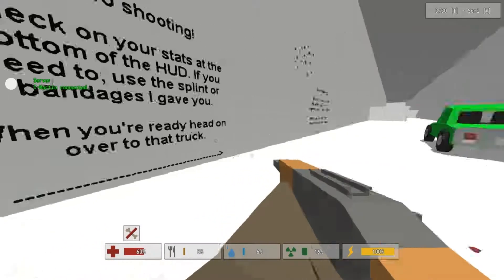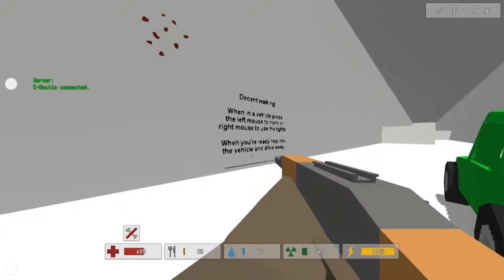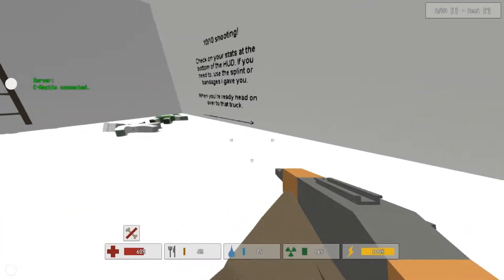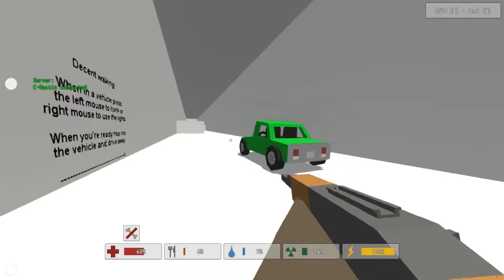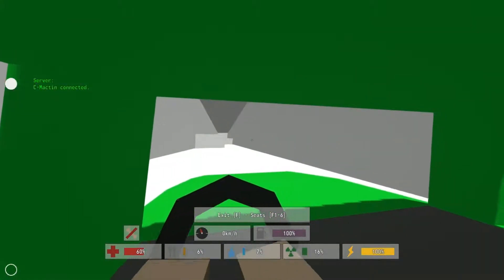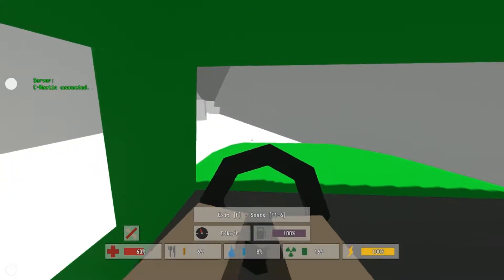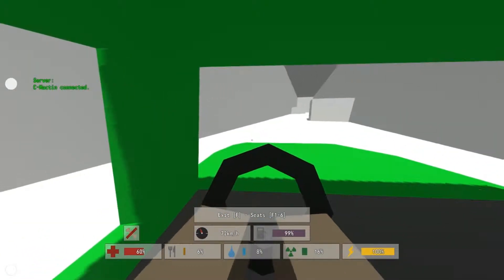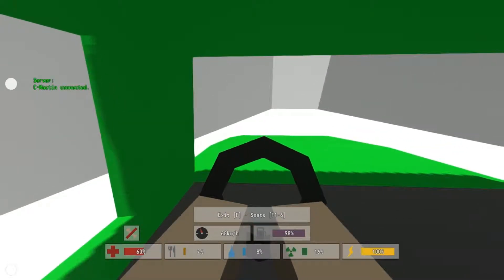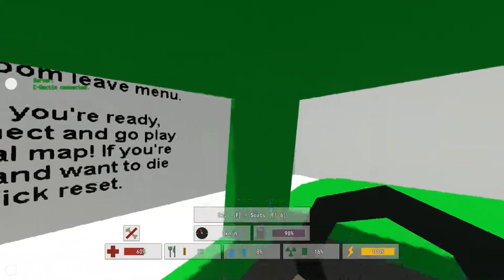When you're ready, head on over to that truck. So let me see here - to enter you press the F button. I see there's a percentage for gas and how fast you're going. Seems good, I'm liking the driving in this game. You press the left and right buttons to turn the car around, and press the back button if you want to put the brakes on.